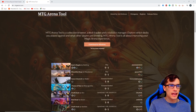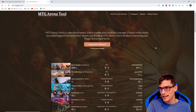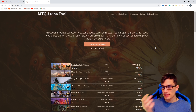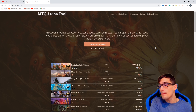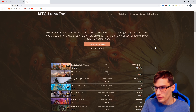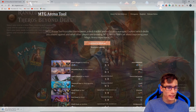First things first — head over to mtgarena tool.com and download this application. If you don't want to do a download, you can use untapped.gg — it's similar and runs in your web browser with no download required. However, these are the settings I'm familiar with, so this is what we're going to use today. There are also many other trackers available, so make sure to explore them and find the one that works best for you. Go ahead and download this, we're going to install it and open it up.